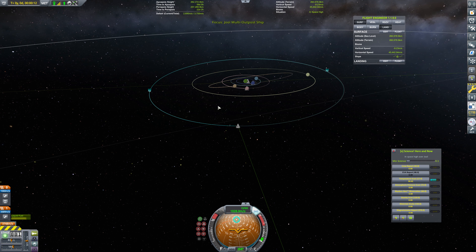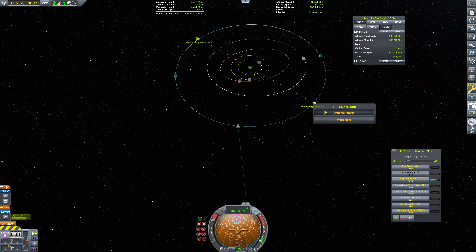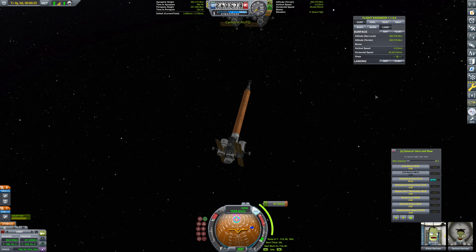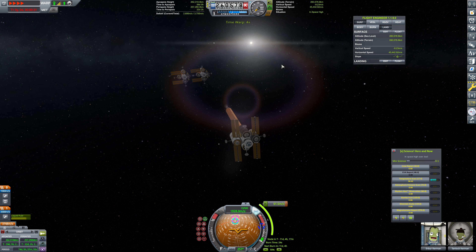Let's find ourselves our inclination change for Vol. What's that going to be? 3.4 degrees. So we're going to add a maneuver here and change that — that was a little bit overshooting — about here. There we go. Now, with just these two docked together, it's probably safe to physics warp.